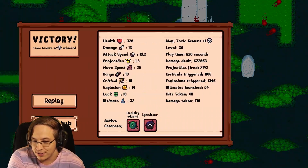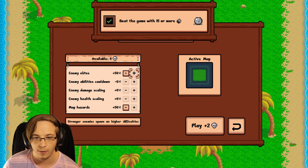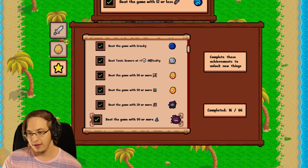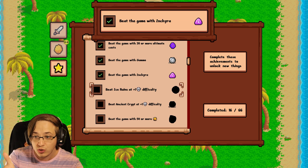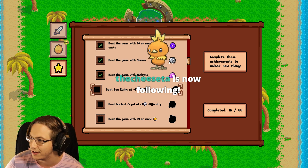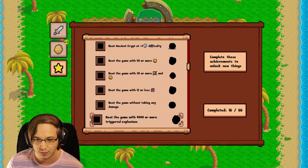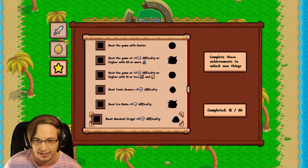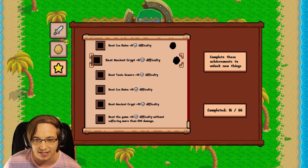Difficulty 1 — beat the game at difficulty 1, we unlocked some stuff! Now we have Toxic Sewers 2. If we play again we keep making the game harder. I like that you get to choose how to make the game harder. We're at 16 out of 66 total achievements. It's got the replayability — I always talk about this as an indie dev roguelike thing. Beat the runes and crypt at difficulty 1, beat the game with a bunch of explosion to unlock more, beat all maps with Kroki, beat them on difficulty 2, 3, 5 — I'm just going to keep unlocking more characters — up to difficulty 10.